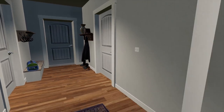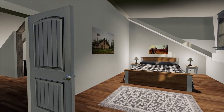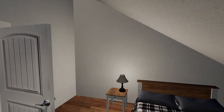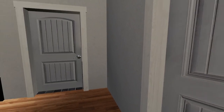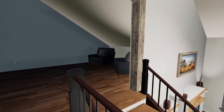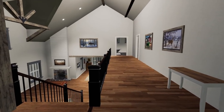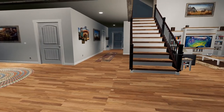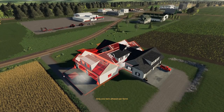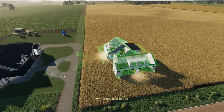Upstairs there are two bedrooms — one with nice natural light and one without windows — plus a bathroom with a big soaker tub. The light switches up here all work and are all activated, which is a cool detail. It's a big placement footprint and costs $400,000 which is pretty realistic, so make sure you've got the space before you drop it down.